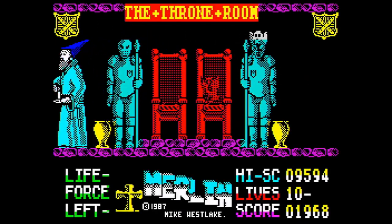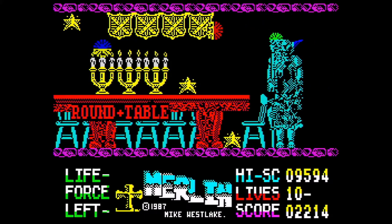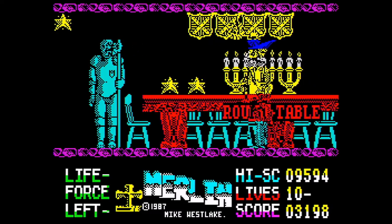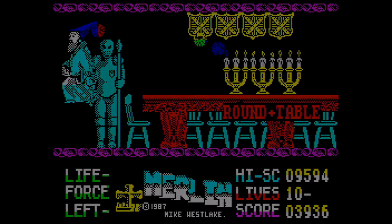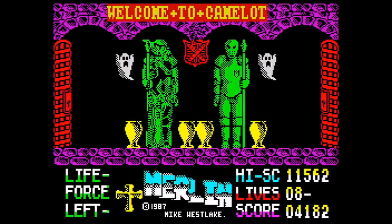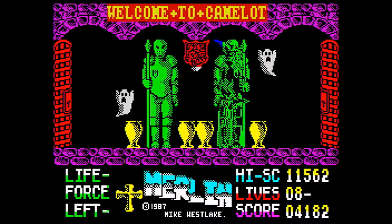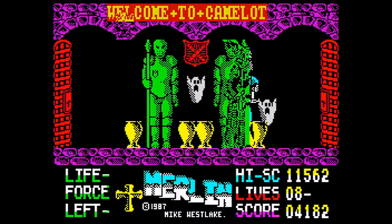There are downsides to the graphics, however — some that affect gameplay, others that don't. An example that doesn't affect gameplay is Attribute Clash, something that the Spectrum was notorious for. Basically, when Merlin walks in front of an object or sprite, he takes on the colour attribute of that said object or sprite. Take a look at the images on screen for an example of what I mean.